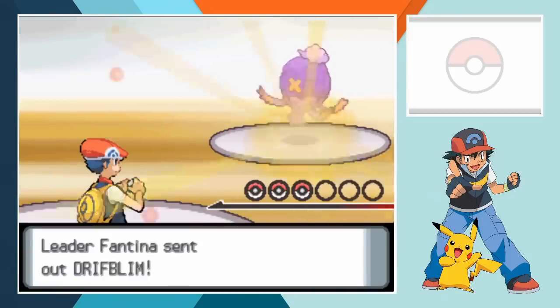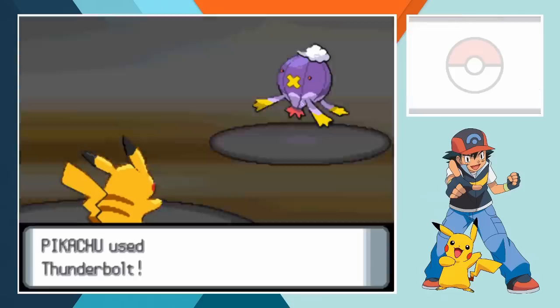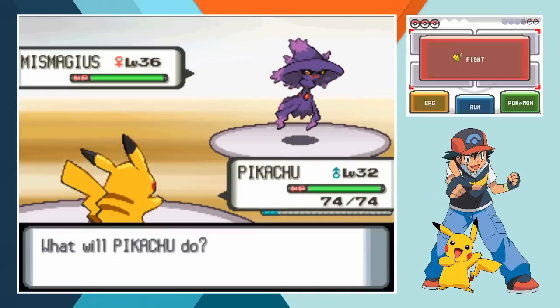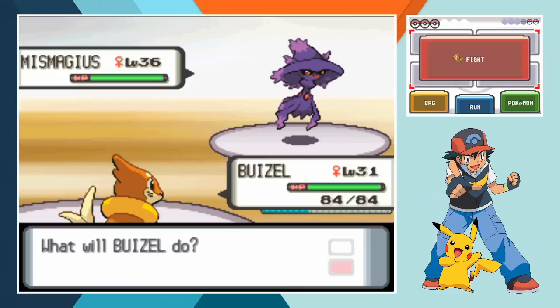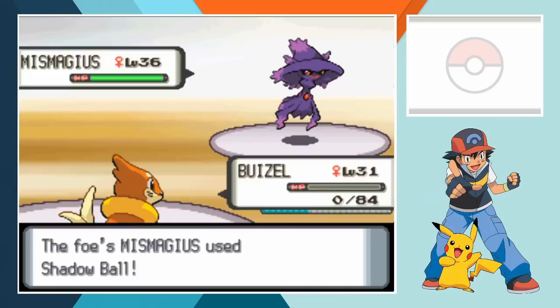We start off with Pikachu against Driftblim and it ends up being a perfect start. The Ghost type uses Minimize between Thunderbolts so Pikachu comes through the first face off unscathed. Mismagius is out next and at level 36 she could cause our team some real problems. We switch in Buizel with no real logic guiding that decision because I didn't really have a concrete plan for taking down Fantina's Ace. That well crafted strategy really comes to nothing as the water type is quickly knocked out without getting a hit in.